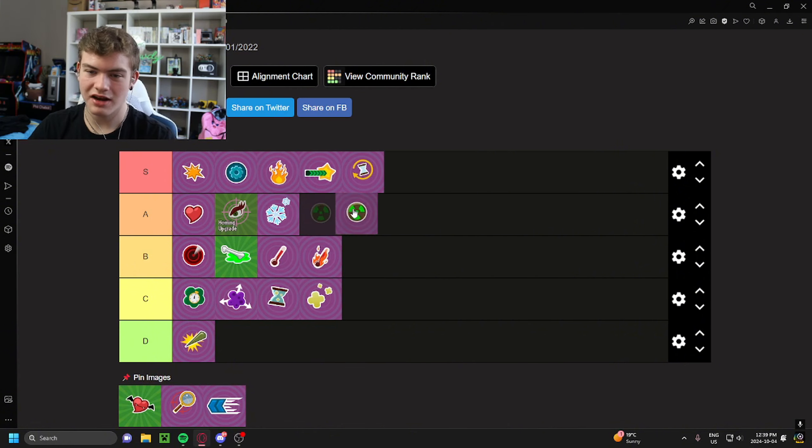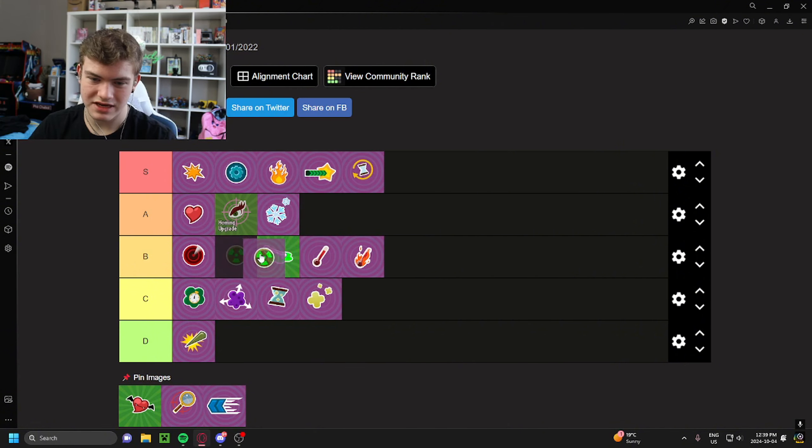Toxic upgrade is just kind of like the fire upgrade but worse, so I'm also going to put it at B tier — above the digestion upgrade, however. It does the same thing as the fire upgrade where the toxic effect lasts a little bit longer and does a little more damage. But toxic damage is just fire damage but worse. It's crazy the tier difference — fire damage is S tier and toxic damage is B tier. Toxic damage is very okay; fire damage is just broken.